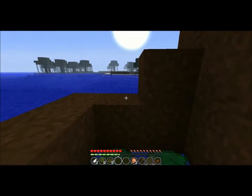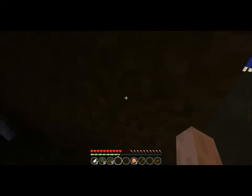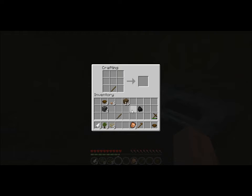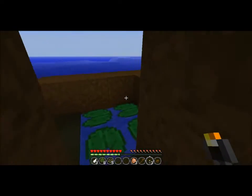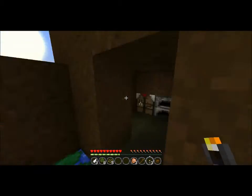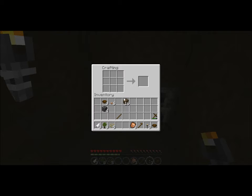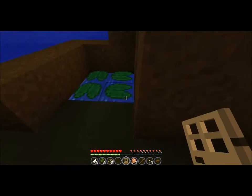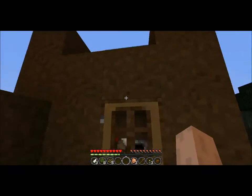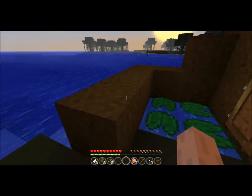Actually we'll make it one higher, but first let me see — here I have the charcoal with a stick, I can make some torches, and with one of those torches I have lighting in my little house.